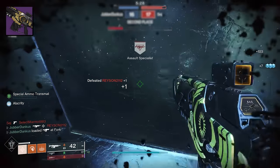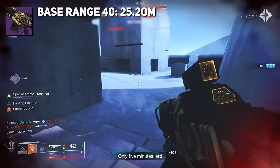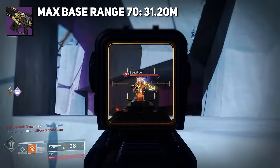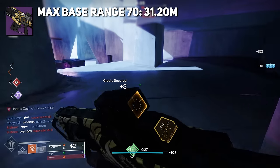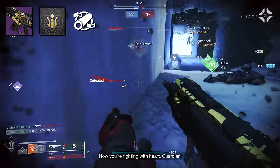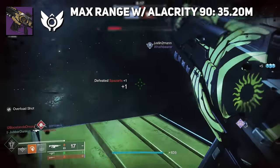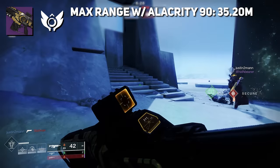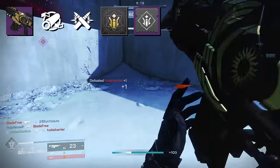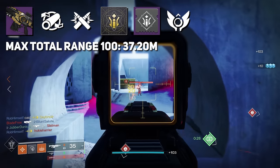One of the biggest drawbacks to 600s is range. At base, Summoner hits optimal at 25.2 meters — substantially less range than when 600 RPM auto rifles were the meta. A max range roll with 70 range reaches up to 31.2 meters. When you include Alacrity, that increases our range up to 90, which puts us at 35.2 meters. This is why Alacrity inside of Rumble is so good — plus 20 range, plus 20 stability, and plus 10 aim assist. And if you take Appended Mag, a range masterwork, and an adept range mod, we're talking upwards of 37 meters. More specifically, an adept Summoner with max 100 range and Alacrity would reach up to 37.2 meters.